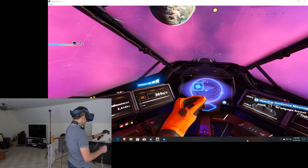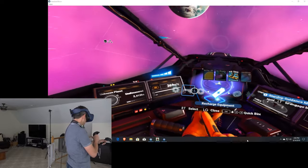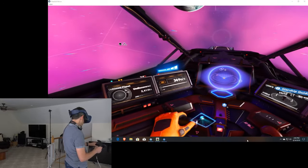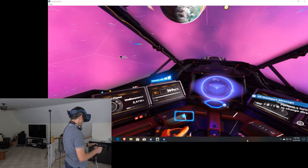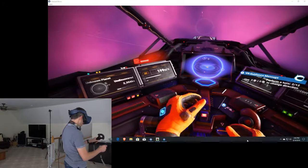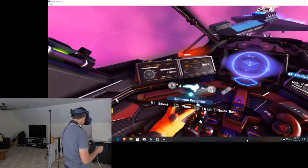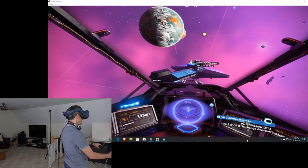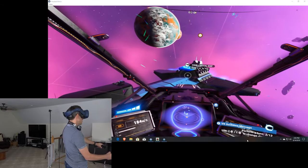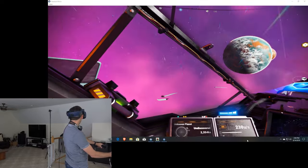I want to get my freighter to come here. Quick menu - I'm going to go over here but we're too close, so we're going to jump out a little bit into space. Down on this pad is what will get us going with the pulse engine, then we're going to jump back out and slow down. We'll pull up our freighter again - I'm getting the hang of this. I really like the interface here. There's my freighter, and now we're going to dock with it. You'll dock automatically when you get close to it.